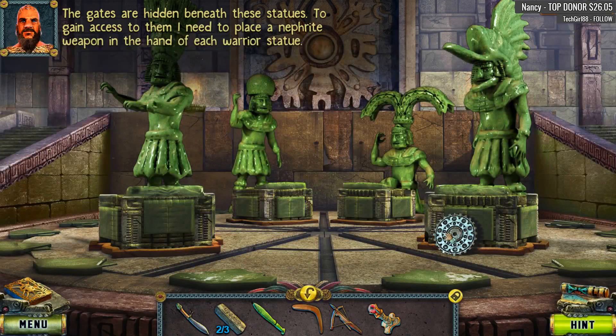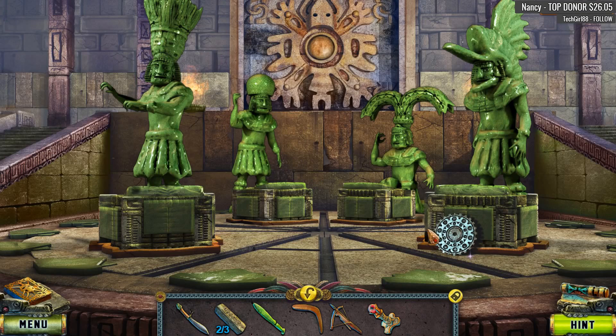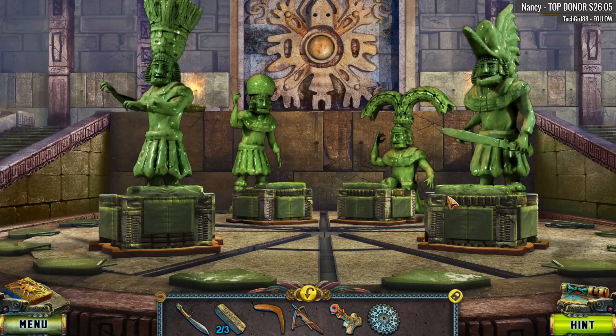Let's zoom in here. The gates are hidden beneath these statues. To gain access to them, I need to place a nephrite weapon in the hand of each warrior statue. Is this supposed to be emerald? Looks pretty cool. I only have one.